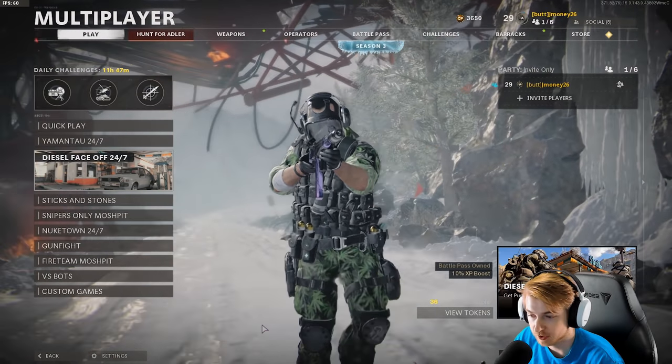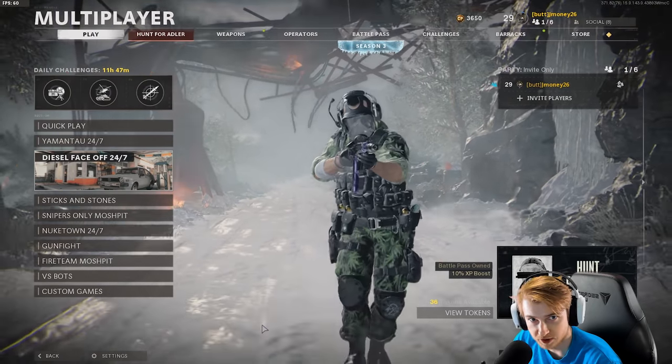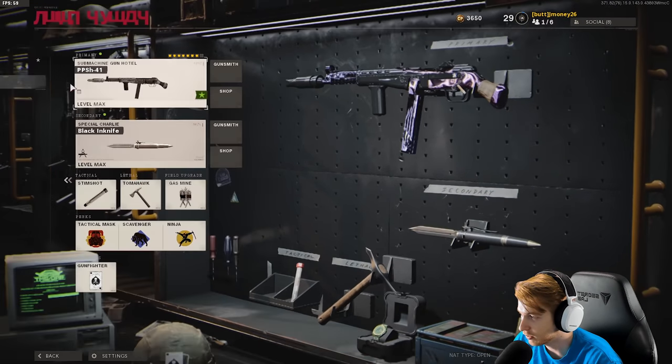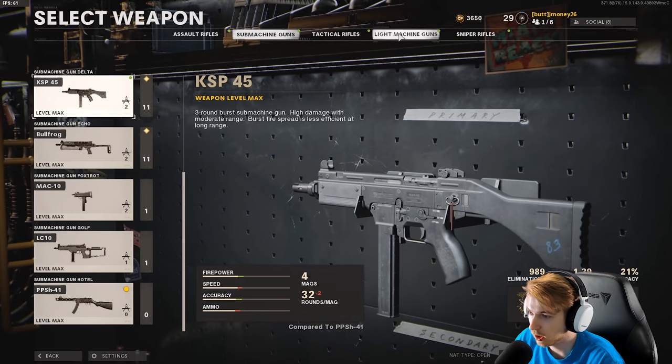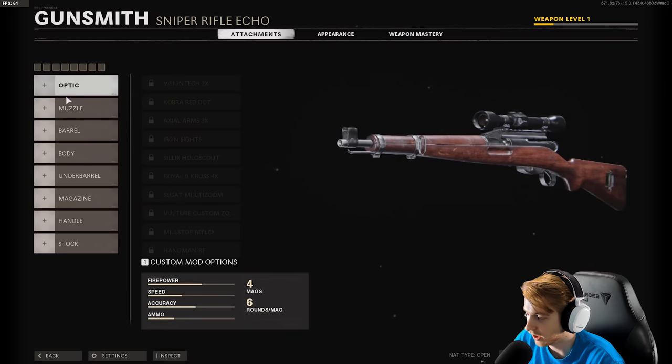What's up guys, welcome back to our road to dark matter series. On our last episode we got the PPSH gold, and now it's time to get a ballistic knife gold. I already have a class with the PPSH so I'm going to go ahead and take it off since we did unlock the new sniper, just to have it on us.